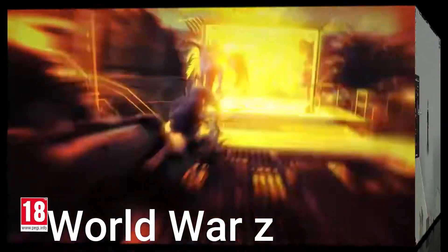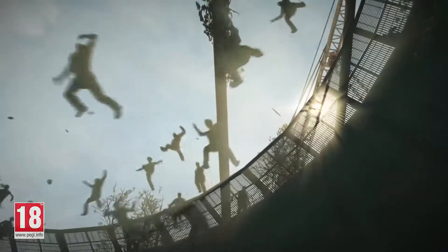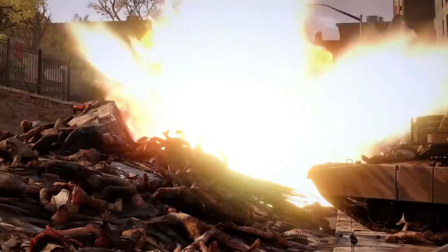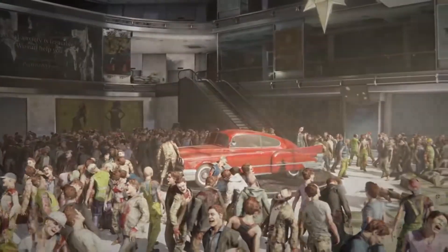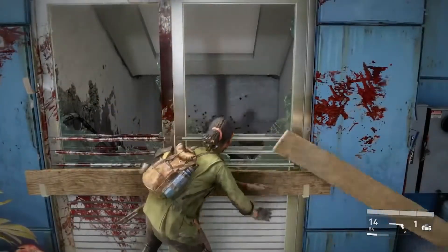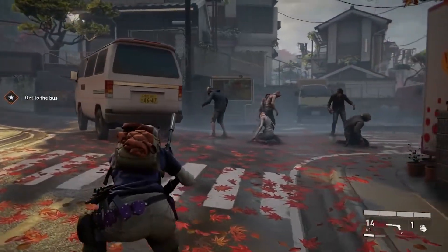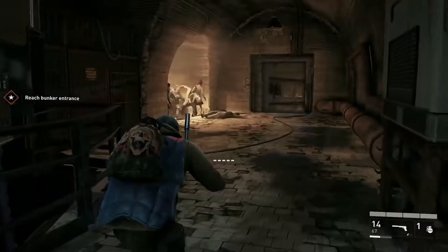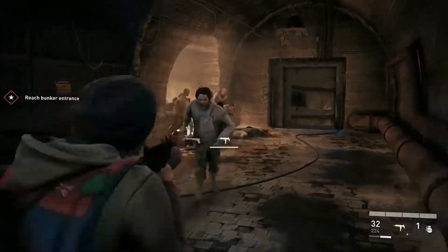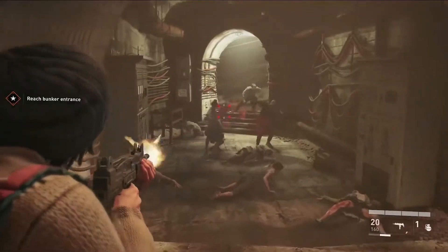Our following game is World War Z, which is based on the 2013 Brad Pitt movie of the same name. The campaign currently consists of 4 chapters, each located in a different city with 3 levels that you may complete with up to 3 teammates, or you can go alone helped by 3 bots. Your squad must cooperate and defend one another as you navigate through zombie hordes, look for missing key cards, search corpses and all that kind of stuff.